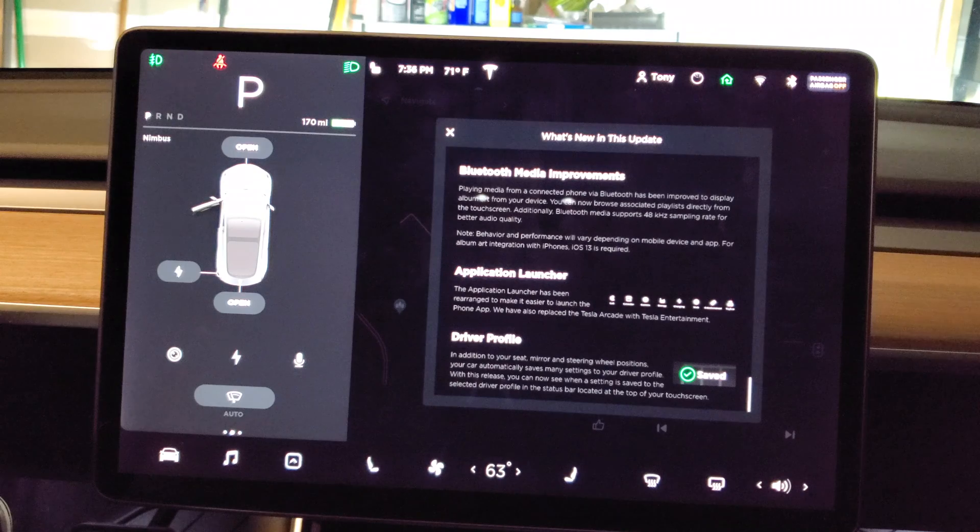That is it guys — that was a ton of stuff, very cool. The coolest thing I think by far is the smart summon, and I'm sure everybody's going to agree. From what you saw in the videos, it's almost there — almost to full self-driving. It can navigate around curbs and objects in its way. I can't wait — what are you guys looking forward to the most? For me it's full self-driving. That's pretty much it — Tesla Model 3 software version 10.